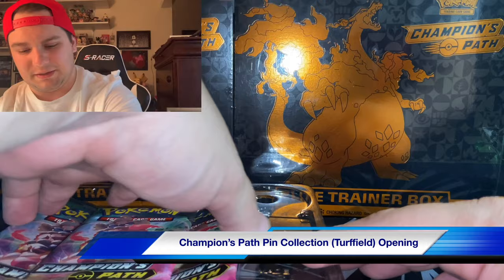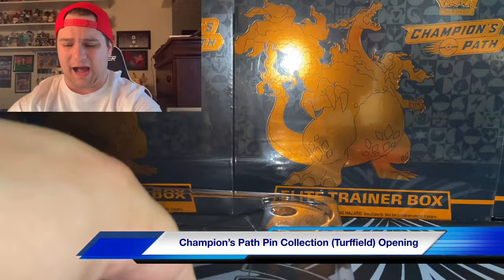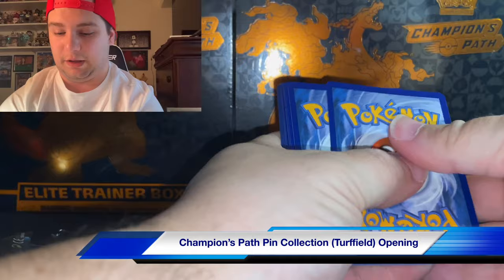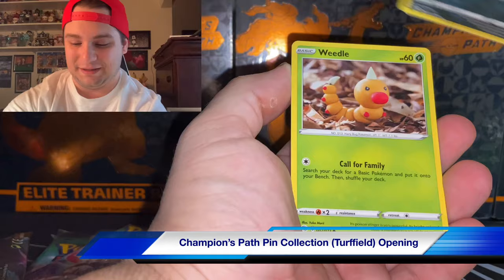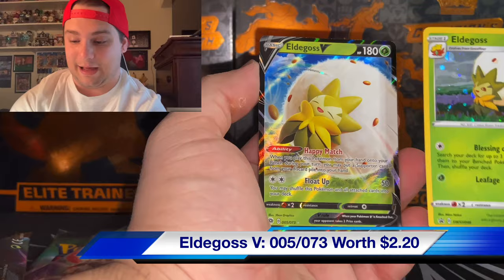I honestly think you have a better chance of pulling the Charizard V Max out of the Champion's Path boxes. So we're gonna take the gamble. We've got three more packs to go with today. This is starting to become stressful - we are just trying to get these Champion's Path cards. How in the world are we not pulling this Charizard by now? We've hilariously pulled an Eldegoss V in the Eldegoss package to start the day.